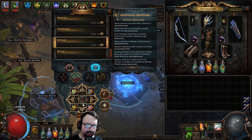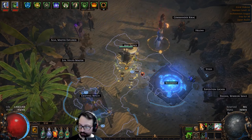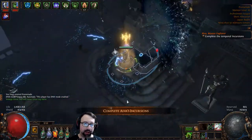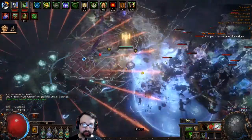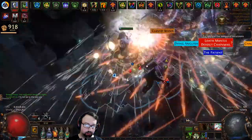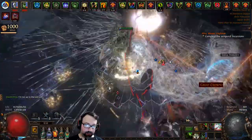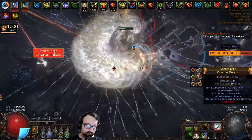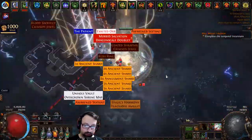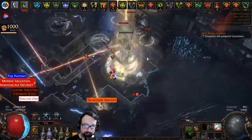Starting with a warm-up map — only 6 modifiers and very safe mods except for Phys's extra fire. Let's go. What I don't want to see is major league mechanics and shrines at the very front of the map — I'm hoping to see almost nothing on the front end. Two patient cards already dropped right away, and there's an exalted orb too. This is already looking pretty nice for an opening.